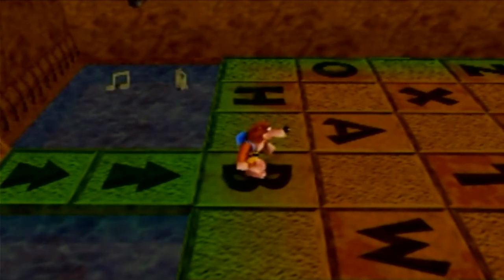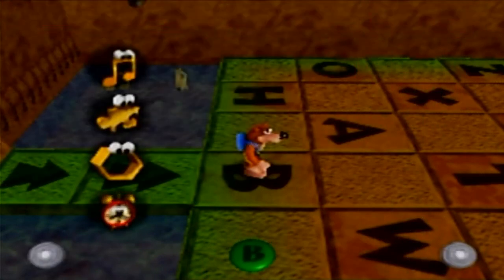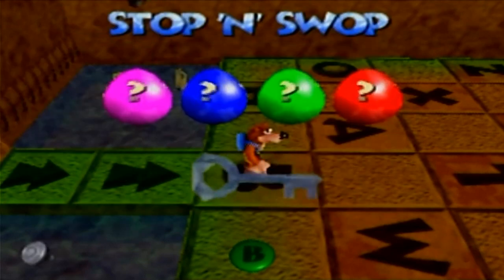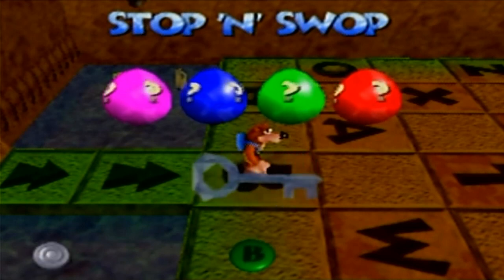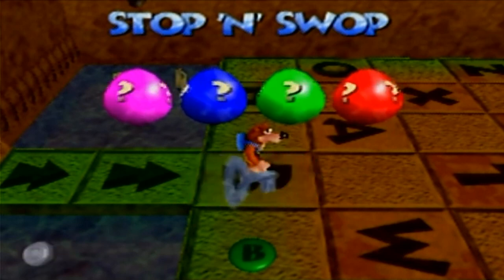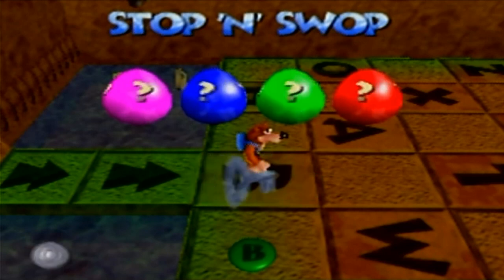The green egg in Mad Monster Mansion: cheat, amidst the haunted gloom, a secret in the bathroom. So we've done pink, blue, and green egg as well as the ice key. There's also a red egg. There's a cheat to give you infinite air, which is great for Rusty Bucket Bay, Clanker's Cavern, and Click Clock Wood. Cheat for infinite eggs, infinite gold feathers, infinite lives, infinite red feathers. Cheats to open Bubblegloop Swamp, Clanker's Cavern, Click Clock Wood, Freezeezy Peak, Gobi's Valley, Mad Monster Mansion, and Rusty Bucket Bay early.